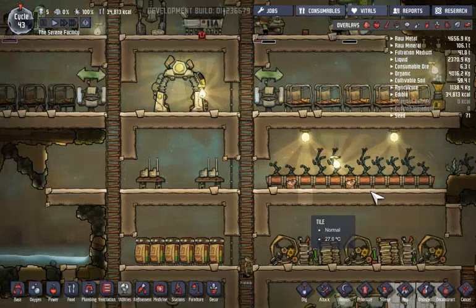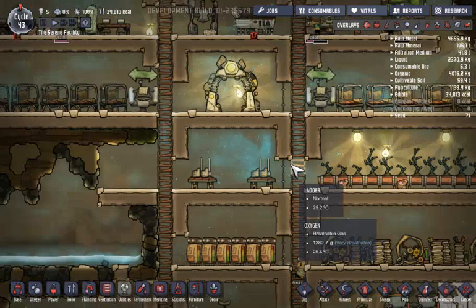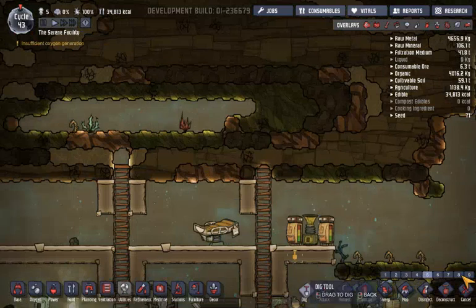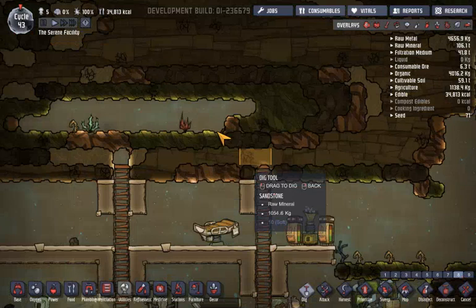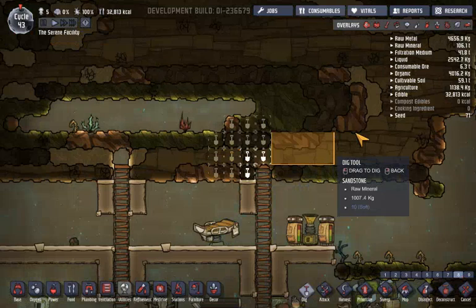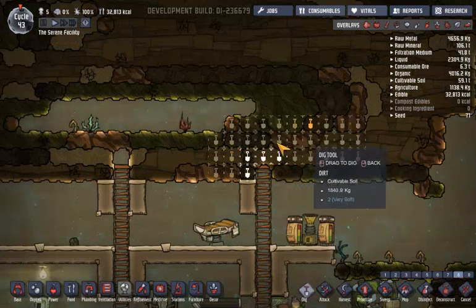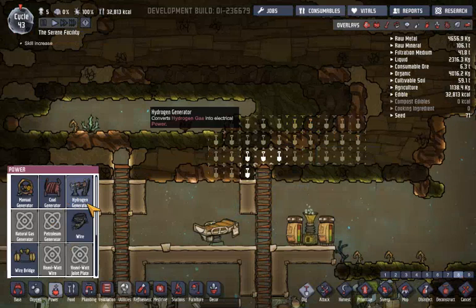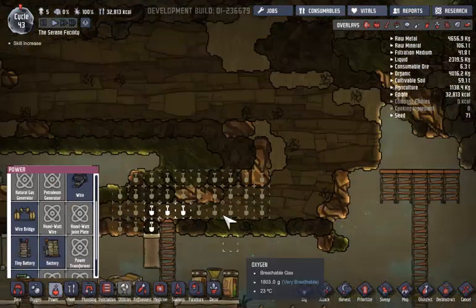Power is good, but I'm thinking about building a battery room so we have more energy in storage. There's a lot of metal up here — I should probably dig this. I'm currently lacking metal... oh, not anymore. I can build a hydrogen generator — wow, that's pretty cool!